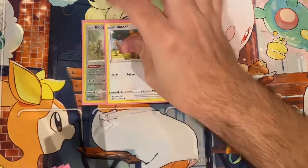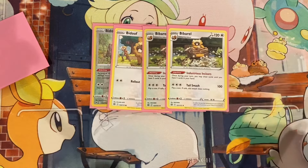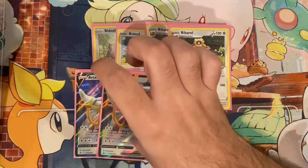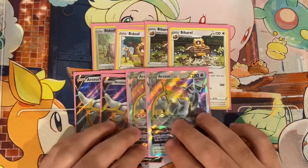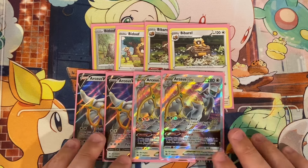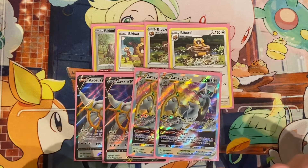For the main draw engine, we run two Bidoof and two Bibarel. I only have one of the bench protection ones, so I only run one of those. We use Bibarel as a draw engine for this deck — I don't think anything else is really good. To make the deck function, we run two Arceus V and two Arceus VSTAR. I was running 1-1 before and it feels horrible when you don't have Arceus. I bumped it to two-two because it ensures you have it every game, and having discard bait isn't bad either.